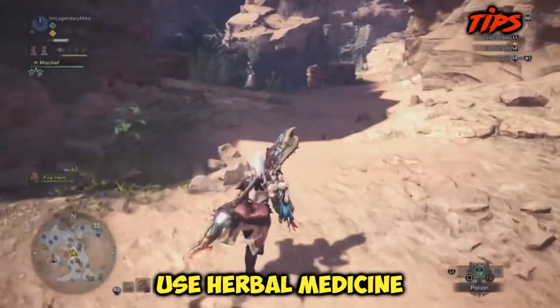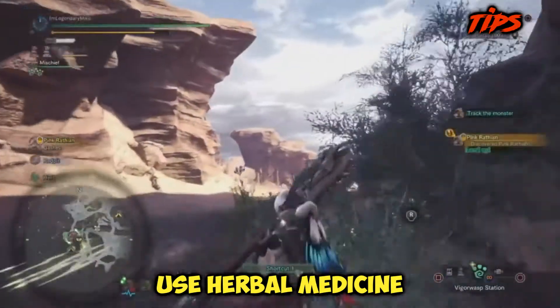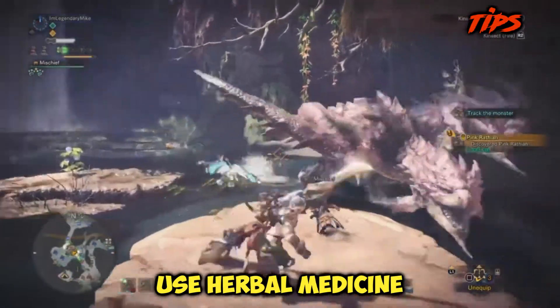Use herbal medicine instead of antidotes. You will need antidotes and blue mushroom to create herbal medicine, but I suggest using them instead. They cure poison, restore a little bit of health, and take a hell of a lot less time to consume.